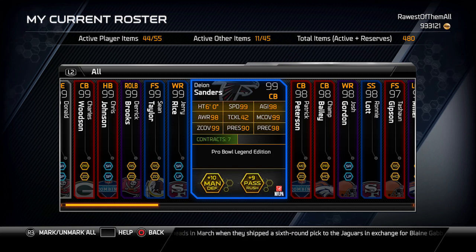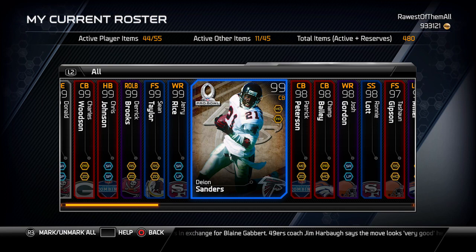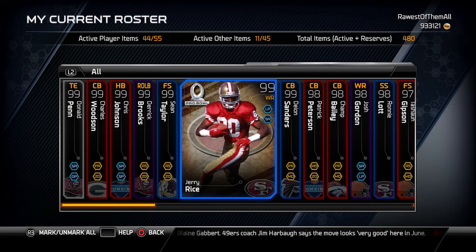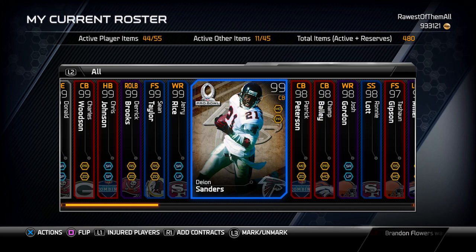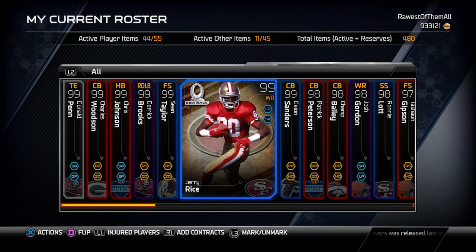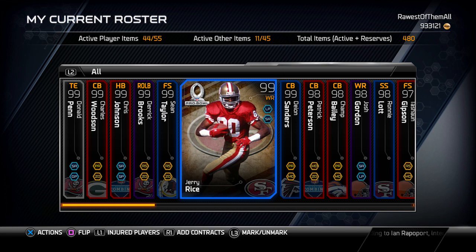This is arguably the best cornerback for the majority of months in this game. He would be, just like the Jerry Rice would be my number one receiver, the number one corner on my team if I were going to keep him. Definitely amazing cards. Thank you to the person giving away these two cards — it's actually Real Sunny D, spelled S-U-N-I, and that's on Twitter.